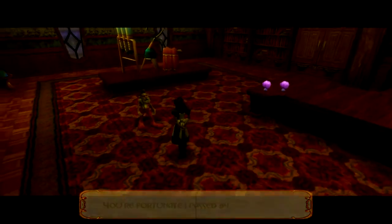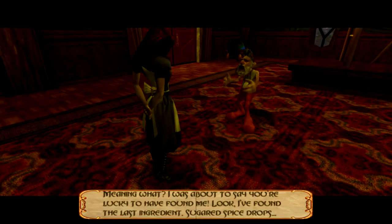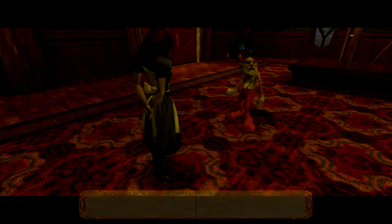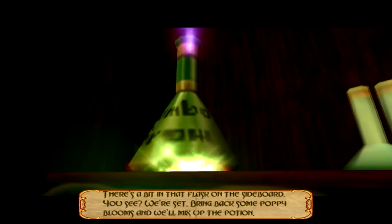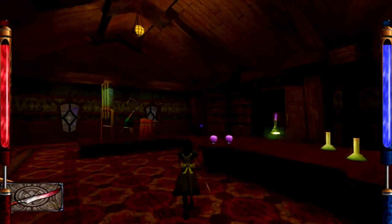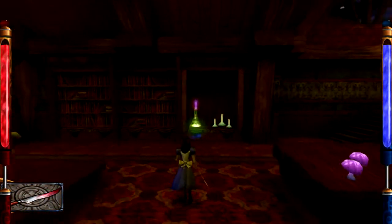You're fortunate I passed by. Meaning what? I was about to say you're lucky to have found me. I found the last ingredient — sugared spice drops. Whenever we meet up, seems like I also find a bit more trouble. Seen any jumbo grow about? There's a bit in that flask on the sideboard. You see? We're set. Bring back some poppy blooms and we'll mix up the potion. There's our mushrooms — we just kinda did that on our own, but whatever.